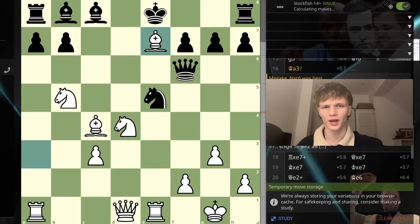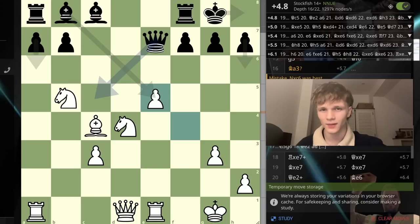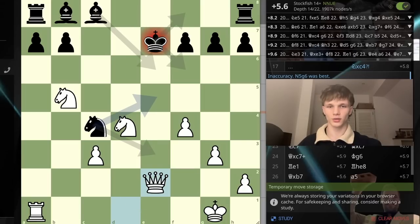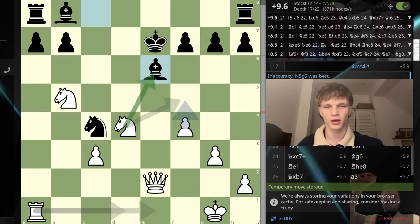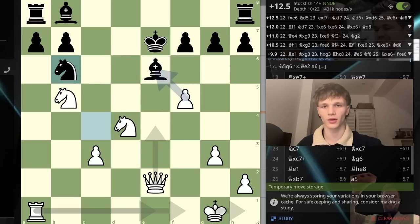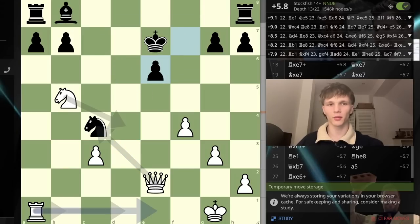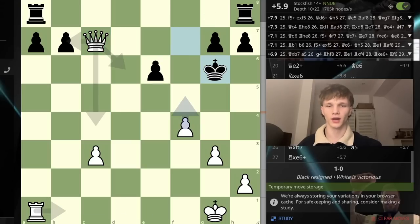If we had taken here then after queen takes and f4, they could have just castled and maybe got the pawn back. Whereas going f4 straight away: the knight takes, we go check, queen takes, bishop takes, king takes, then queen e2 — awesome stuff. After bishop here I did have f5 — I knew I had f5, I just thought it was cleaner to take the bishop. If I go f5 and they try to save the knight, they can never take back because I'm going to take with the queen. Instead I chose to take the bishop — a bit simpler — and get it off the board quickly.